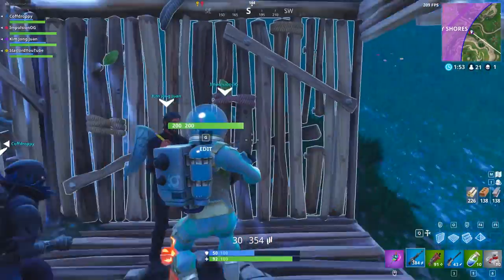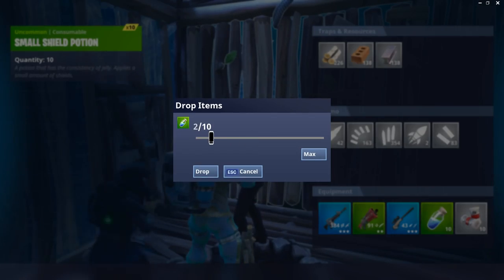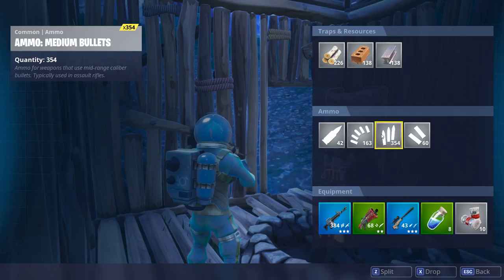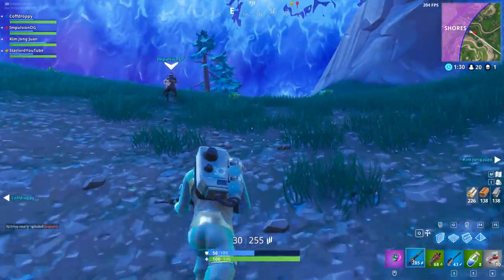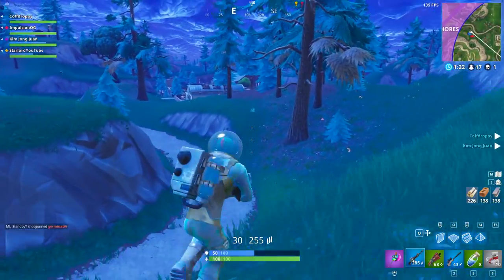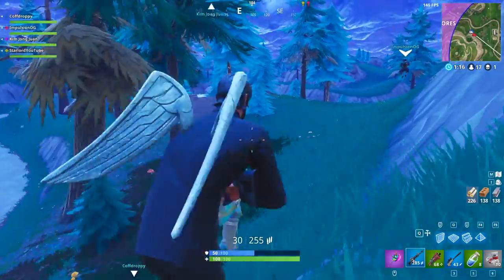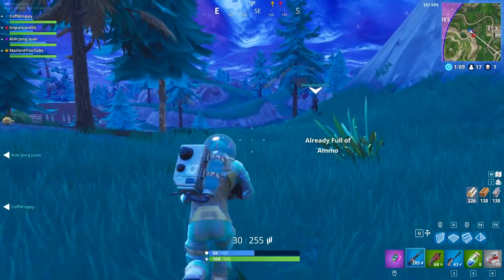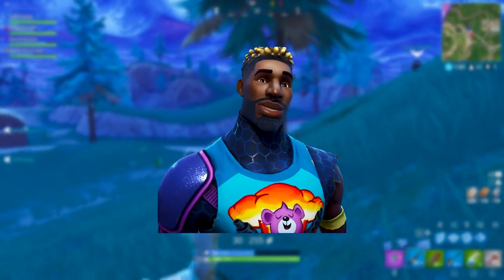A guy — I believe it was Storm Shield 1 — went into the Fortnite files and found a couple of new skins coming to Fortnite Battle Royale. One of these is going to surprise you, and I feel like Epic Games are very sneaky for doing this. Remember the bright bomber backpack that everybody was so hyped about and wanted? It seems like the Fortnite developers thought people really want this thing, so they've added a skin to go with it — a brand new bright male character.